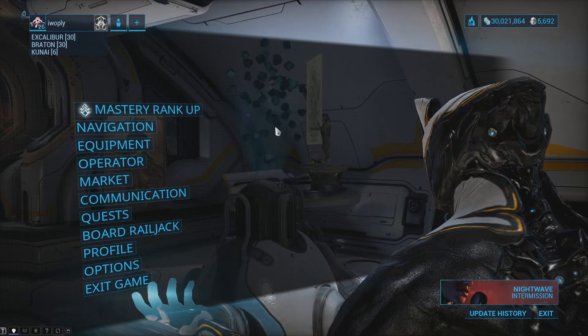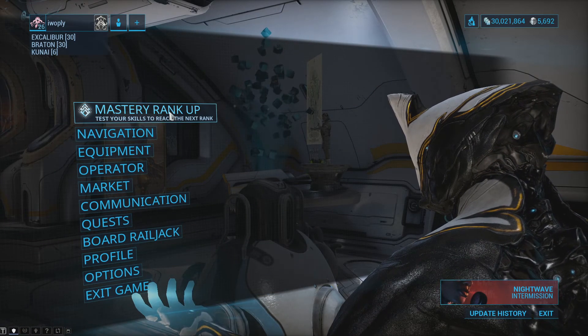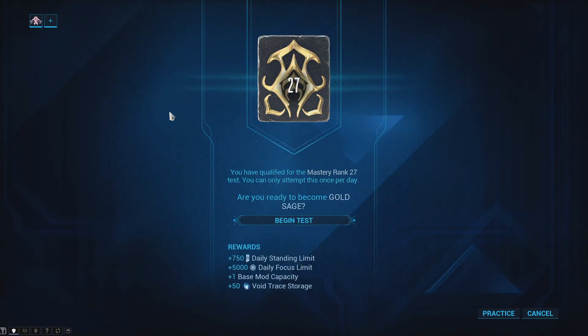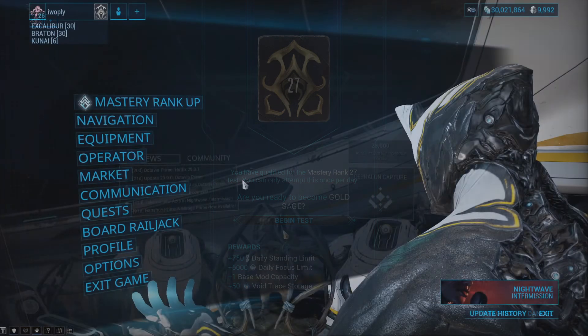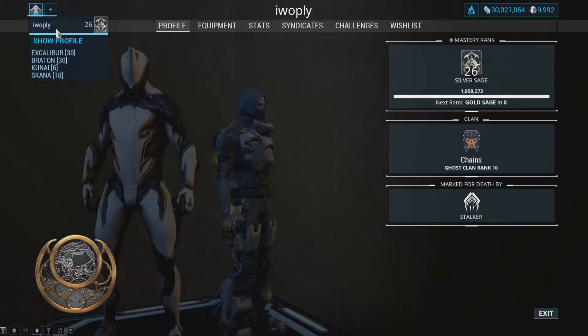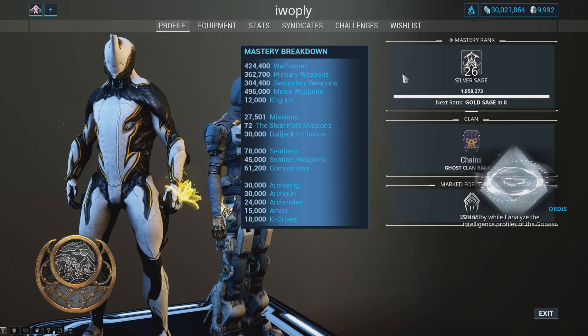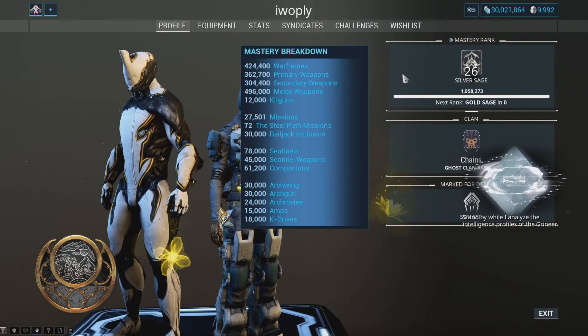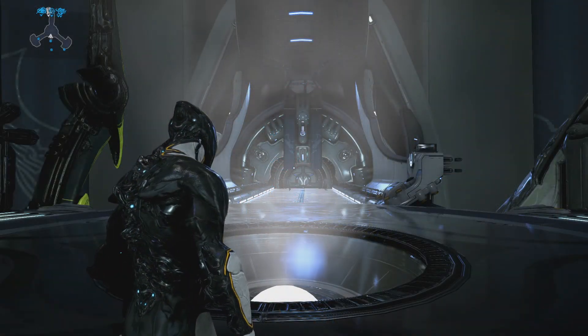Once you have enough mastery you'll be notified by a Mastery Rank Up tab in the game's menu, as well as a pulsating Mastery Rank icon at the top of your screen when in the orbiter. It is important to note that you cannot be in a squad when starting your test, and if you fail the test you will have to wait 24 hours to try again. You will fail the test if you use up all of your revives.